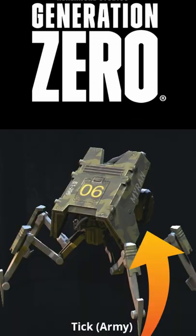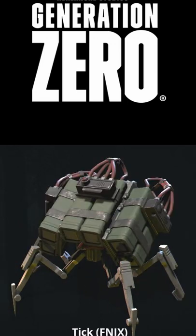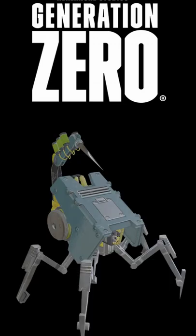A single shot to the fuel tank will take one out, but higher level ticks might take a few shots. The phoenix ticks are packed with C4, which will do a lot more damage, and the apocalypse ticks cause rad damage over time, so no touching.